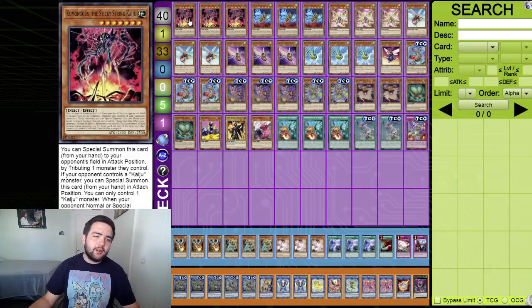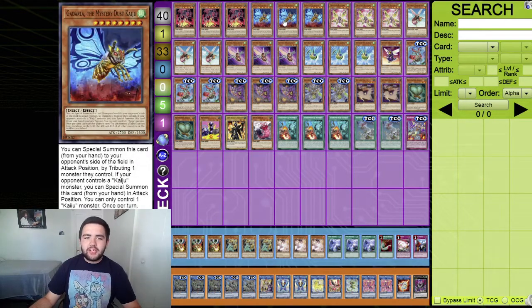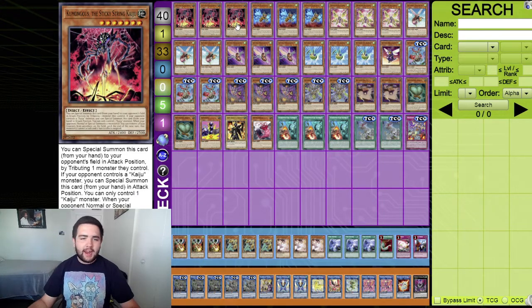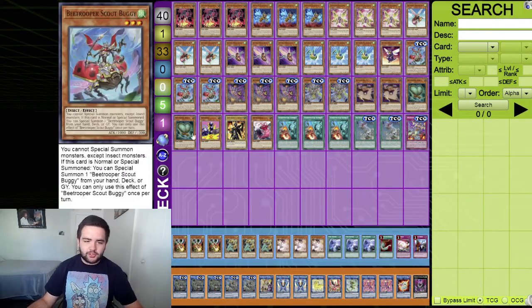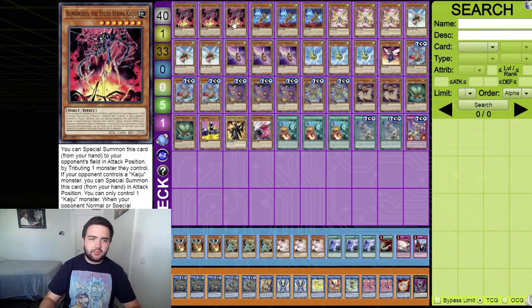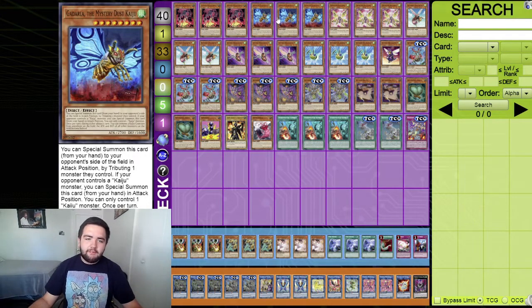Starting off with three Sticky String Kaiju - maybe three of each Kaiju is a little too much, but this is searchable with Resonance Insect. You could cut it to two and throw something else in. I'm running three just to make sure I see a Kaiju in hand every game. Also playing three Mystery Dust Kaiju. Why these two specific Kaijus? Because they're insects and searchable off Resonance Insect, so you can tribute your opponent's stuff but also combo with them by linking off.